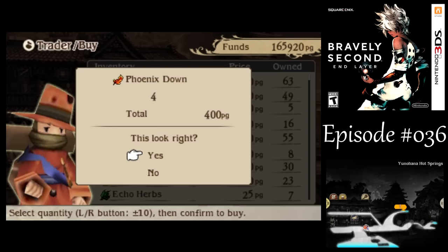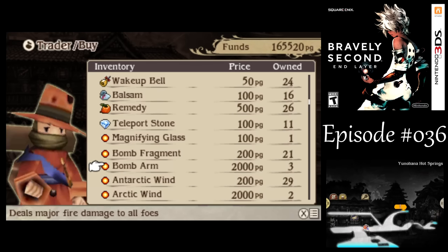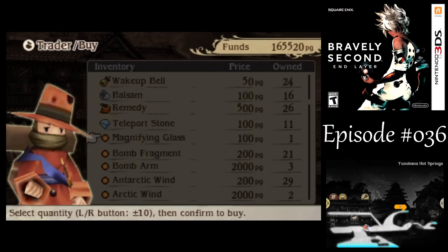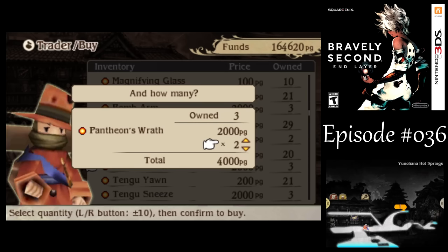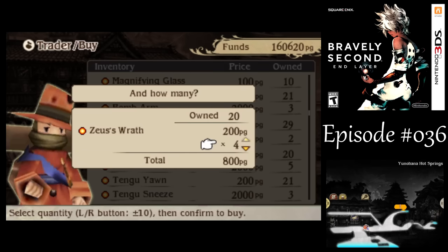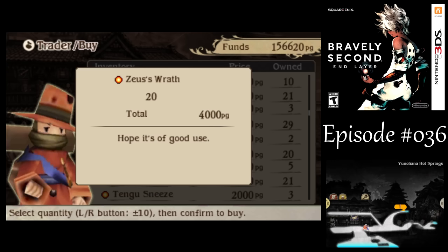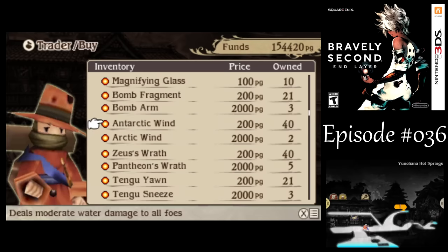Let's restock on some Phoenix Stands - we'll be running into some Undead Enemies in the near future. As for battle items, let's get a whole bunch more of those Magnifying Glasses for others to use. The only elemental weaknesses I'm really concerned about right now are water and lightning, so let's buy a couple Pantheon's Wrath, the stronger lightning elemental item. And I'm not going to buy Arctic Winds, though, because we're going to find some in the near future.